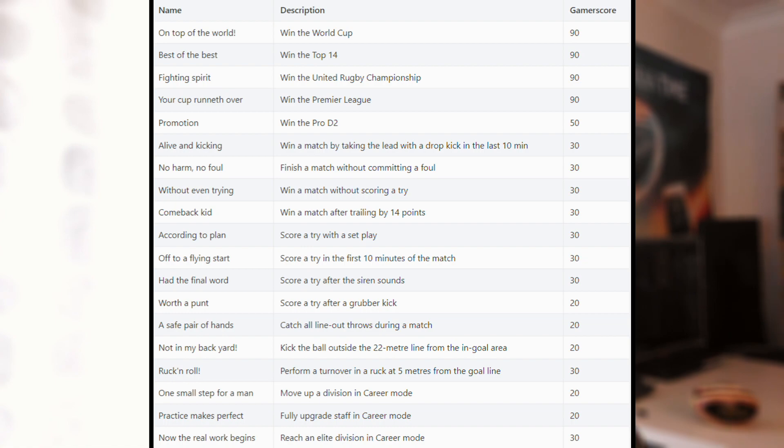'Score a try after a grubber kick.' I hope they've refined the grubber kick system - it was really easy to do a grubber kick in Rugby 20, but what I really struggled with was the second grubber kick to keep kicking it onwards. Rugby 2011, the World Cup game, had that mechanic absolutely down perfectly. In Rugby 20 it was nearly impossible to keep kicking the ball on and have players run after it. 'Catch all the line-out throws during a match.' 'Kick the ball outside the 22-meter line from within the goal area' - so just clearing your lines. 'Perform a turnover in a ruck at least five meters from the goal line.' And then career mode achievements: 'Move up a division,' 'fully upgrade the staff,' and 'reach an elite division' - all features we saw in Rugby 20.